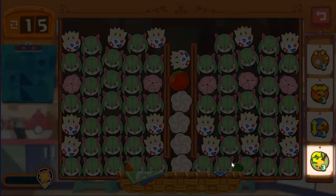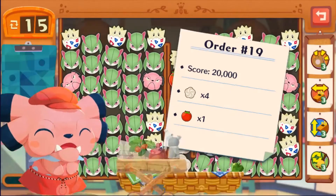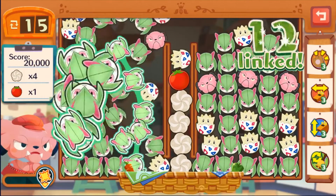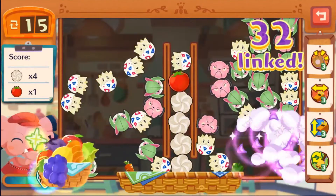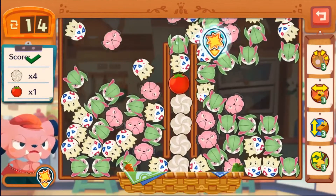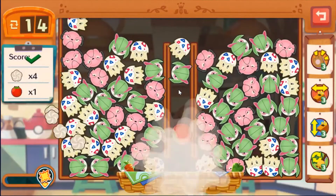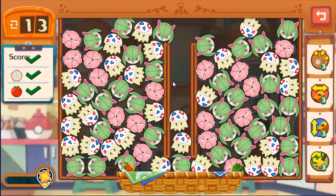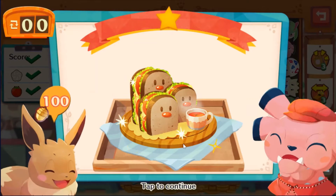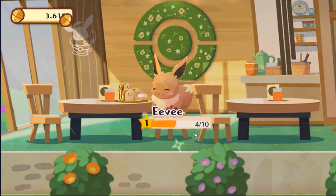The only one we need is Slurpuff — that's the only one we can unlock. The leader bell turns any — I don't know what it does but we don't need it. Let's get the curlies. Order level 18 complete — I think that was 18 or 19. We're flying through these levels — 4 out of 10 for Eevee.